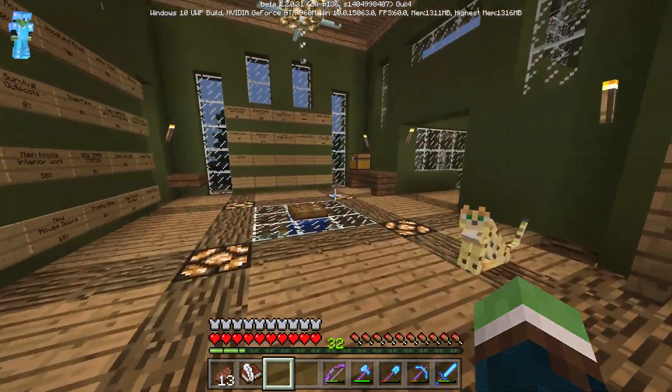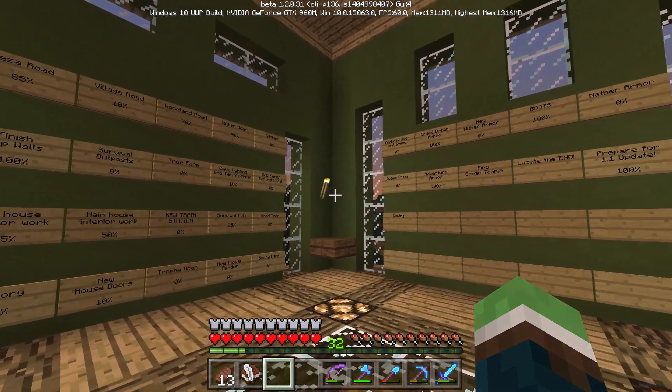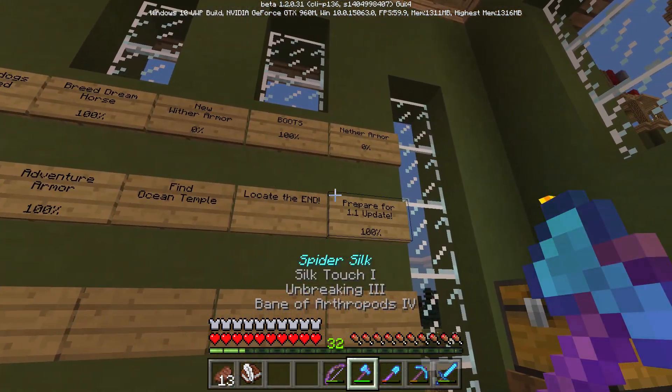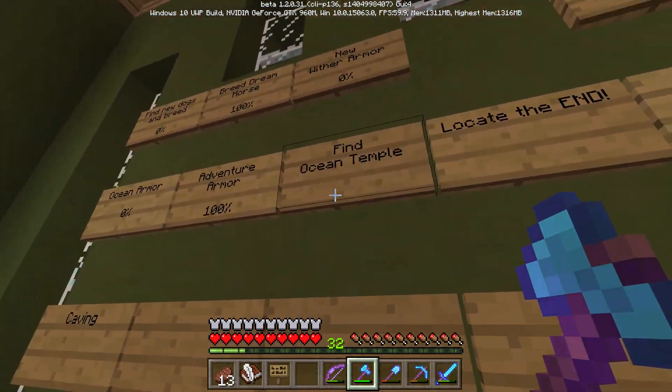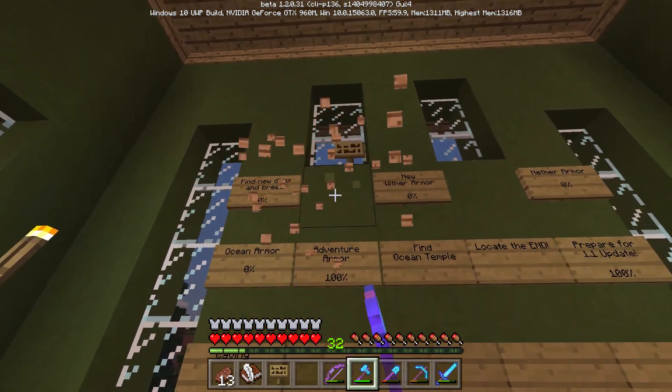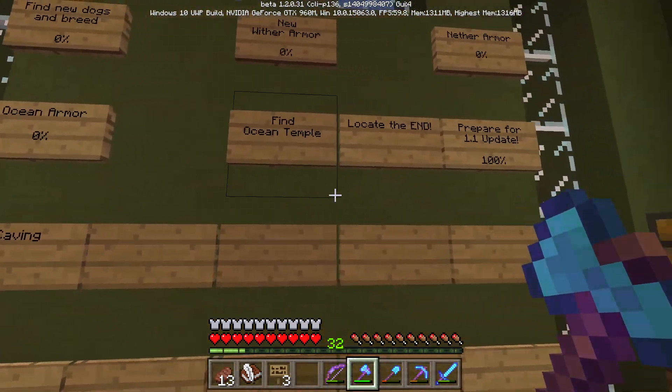There's our barn, and today we're going to be knocking projects off of this wall. This is our project room — a lot of them can actually already be knocked off. Like a hundred percent, they don't need to be up there anymore. We got boots, we got our dream horse.